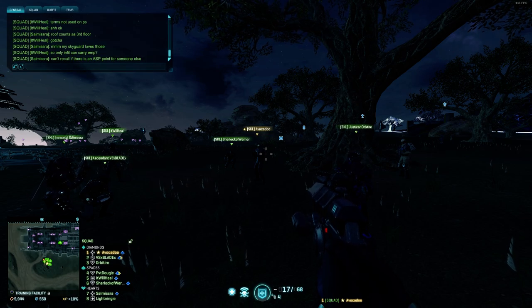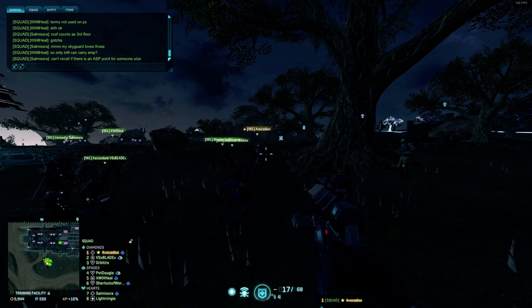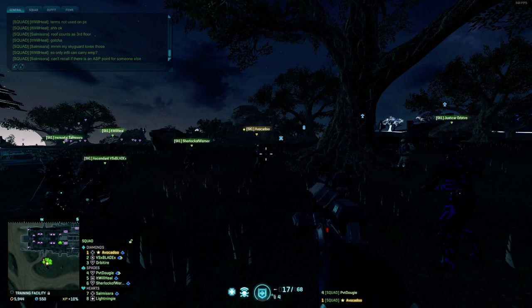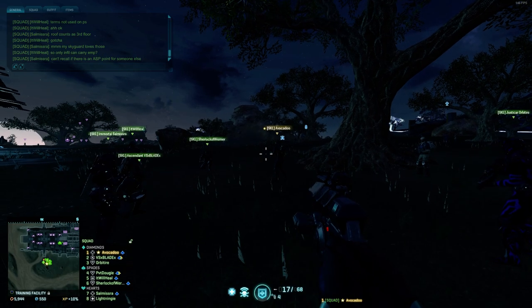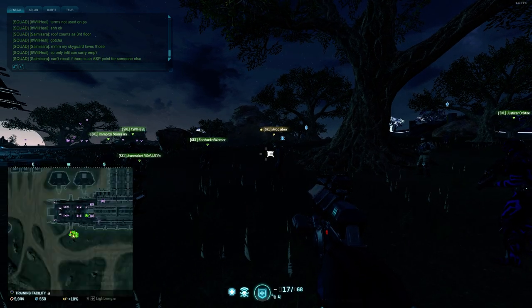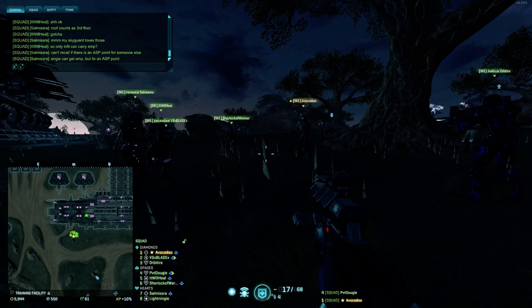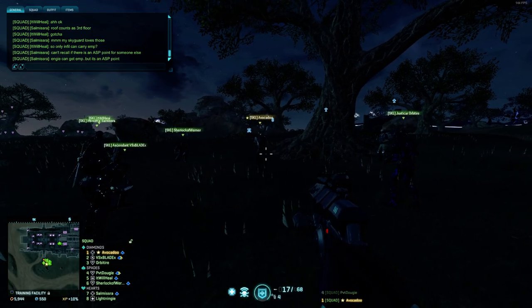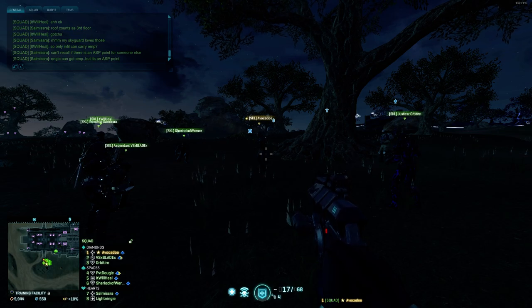The Punisher is a submachine gun and it is currently the best submachine gun to buy. Engineers can apparently gain EMP grenades, but it is an ASP point - that's only for the Engineer. A Valkyrie drop serves three purposes. One, what I like to call Reach and Beach - the Valk drop gets five to six men on the point and starts flipping it. What will most likely happen after they drop? They will drop a spawn, most likely a beacon.